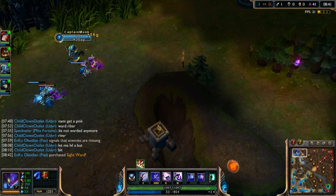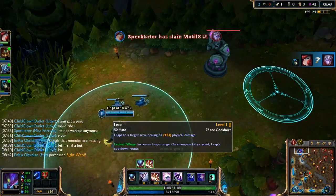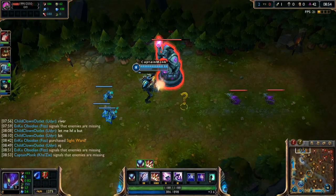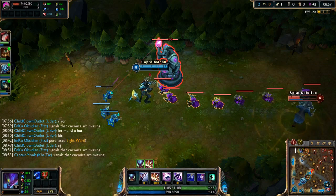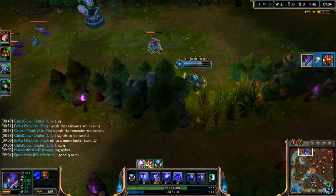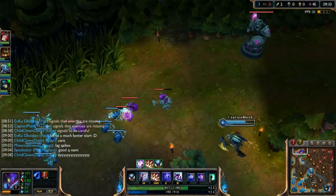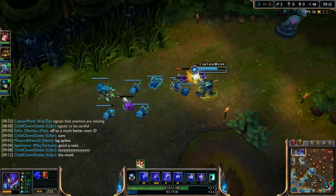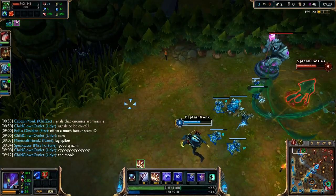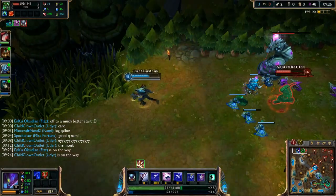Gangplank isn't here so we shove minions into his tower. We upgrade Q — we're maxing Q second — and we're probably evolving Leap next because the teamfight potential the evolved Leap brings is so good. Gangplank comes back — let's kill him. See ya! We just killed Gangplank again and that is how you play Kha'Zix: completely zone them out of farm and there's nothing they can do.